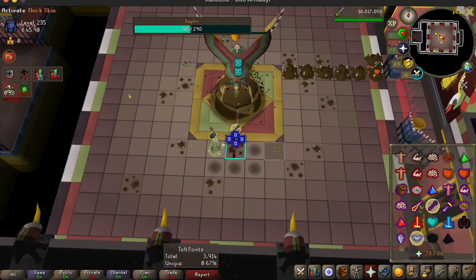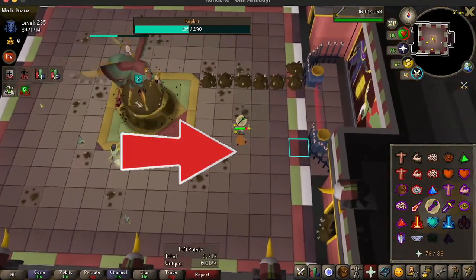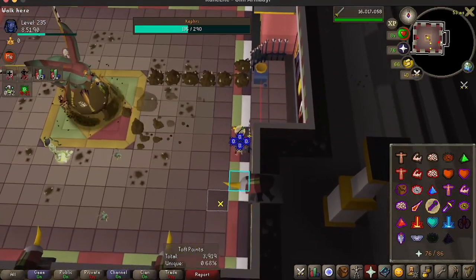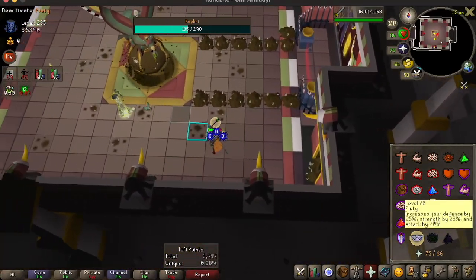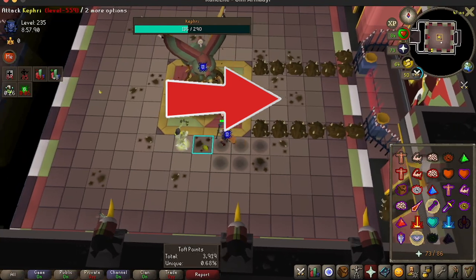After the first Scarab add spawns, you want to create another horizontal Dawn to trap the center. The reason for that is because the second melee layer will always spawn inside of those Dawns and can always be trapped.